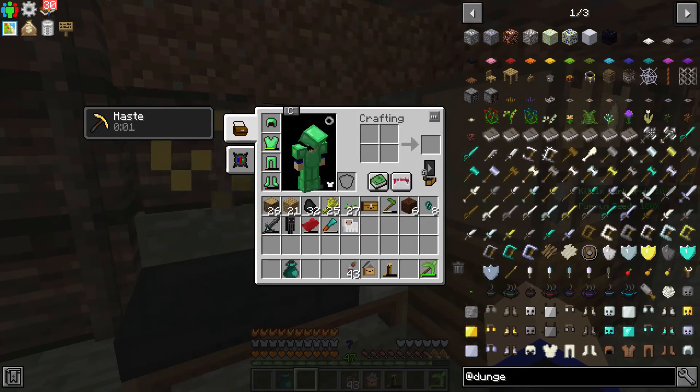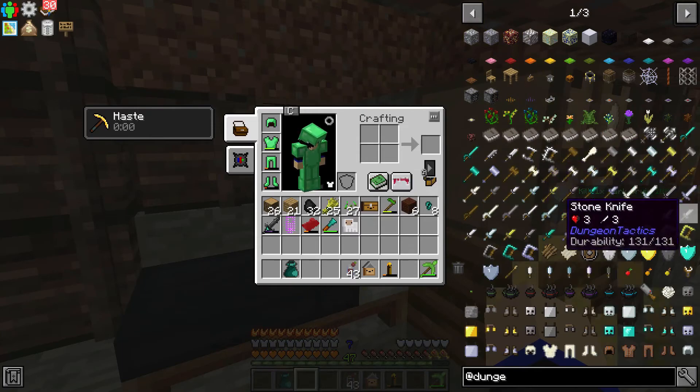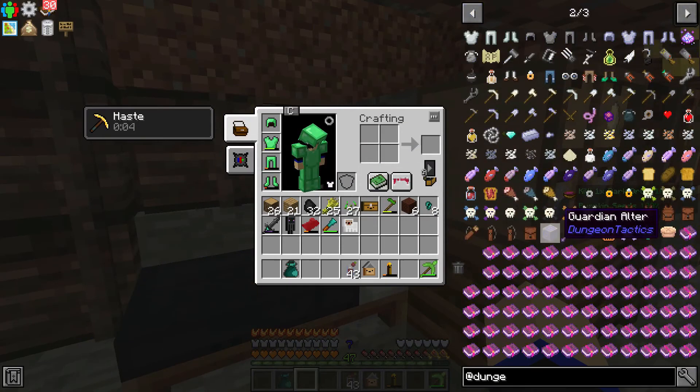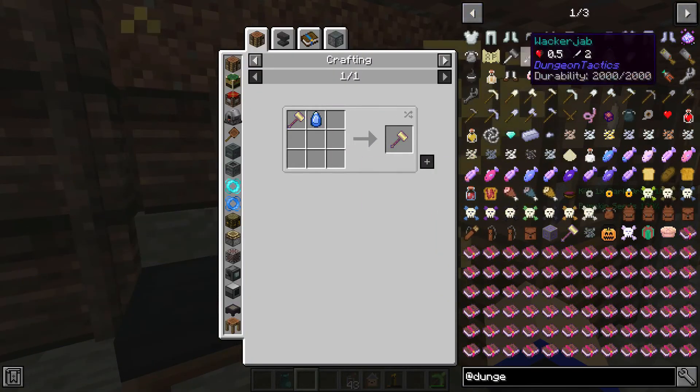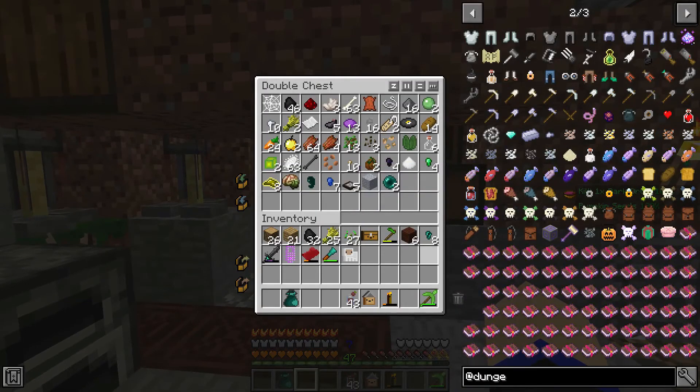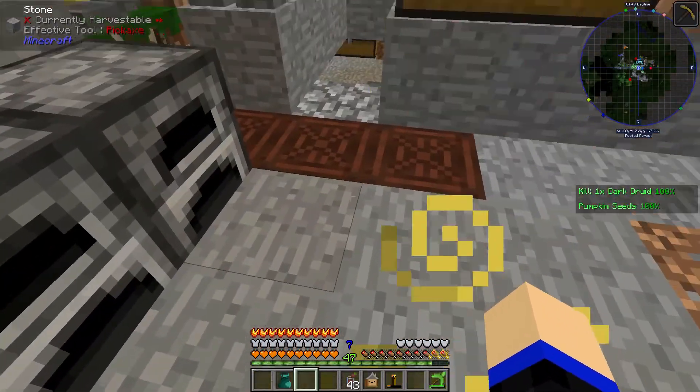Now, what I'll be doing today is quite simple. I want to play with Dungeon Tactics, because this is a mod that's supposed to have a very big amount of things within it - a decent amount of things that I should be fighting and collecting. And this Dungeon Guardian requires mob heads in order to be used.